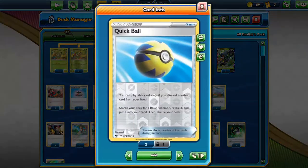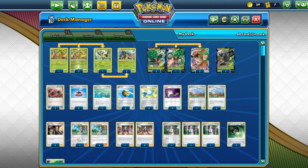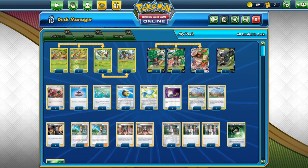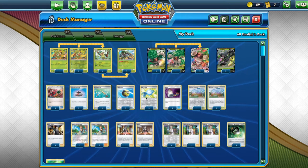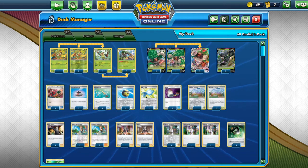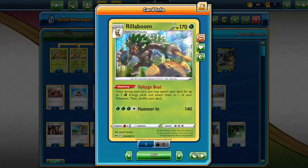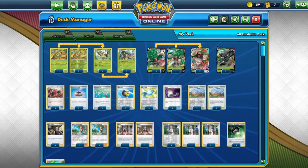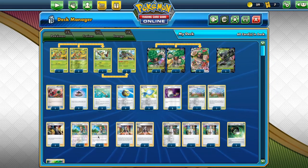Then we have 3 Quick Balls — only 3, because we don't run any basic draw support, and it's not needed to have more since you'll be drawing them pretty easily. And 3 Rare Candies. The reason for 3 is we don't need that many — we don't need it that often for Rillaboom. And you'll be getting Rare Candy with Green's Exploration, which I'll explain later.